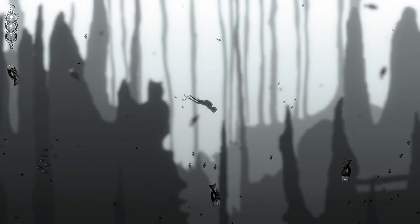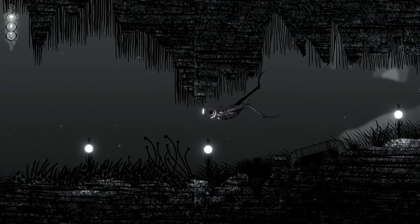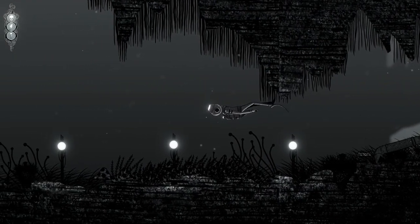You'll start in Silt in a fairly safe environment, reasonably close to the surface. The creatures there will be pleasant — shoaling fish — and there will be lots of sunlight. But very quickly you're going to start progressing downwards and downwards, and the further down you get, the less pleasant the animals will be.